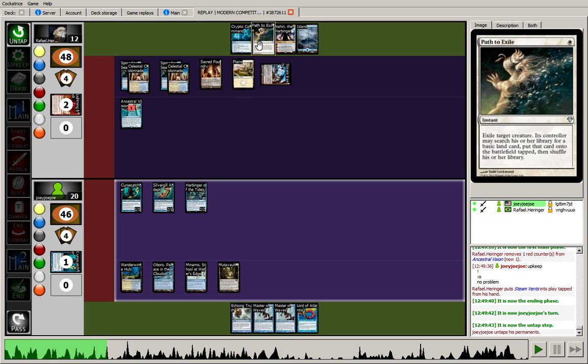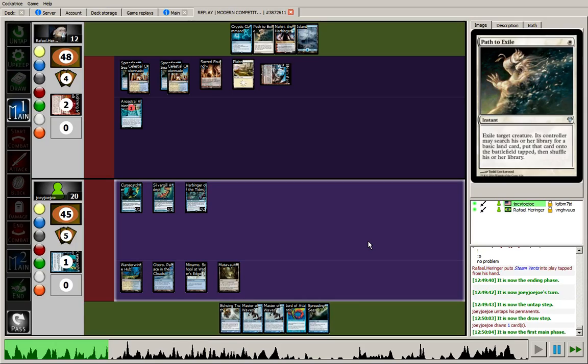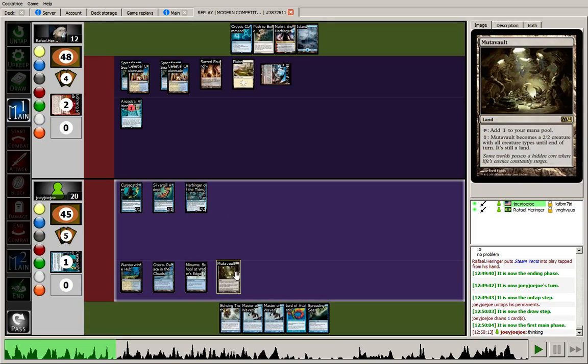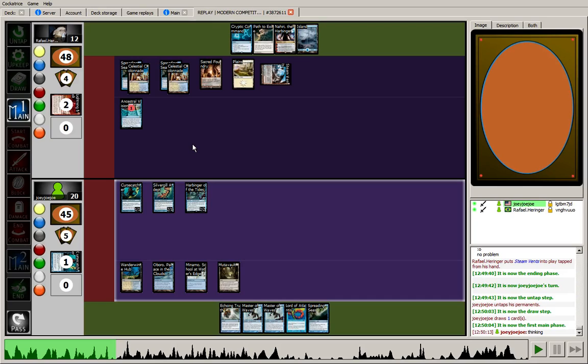We see the opponent missed his Ancestral Vision trigger during that upkeep — he did it after he drew his card, but I just reminded him it's during the upkeep. No problem. He plays a tapped Steam Vents. He could have played it untapped and left Cryptic Command up, but it looks like he doesn't feel particularly threatened here. He does at least have Path to Exile up. For my turn, I hit another Spreading Seas. A lot of options here. If we play a Lord, that's swing for 8 — and if we swing with Mutavault, that's 11 total, putting him at a precariously low life total.